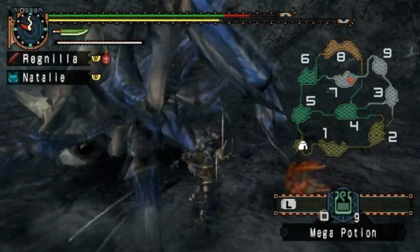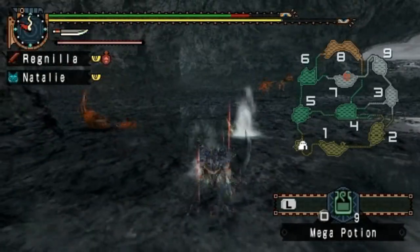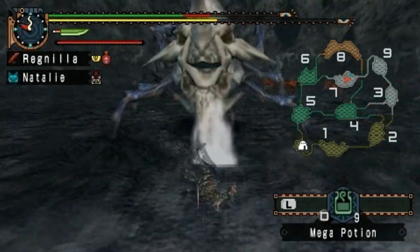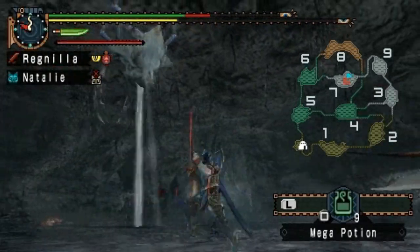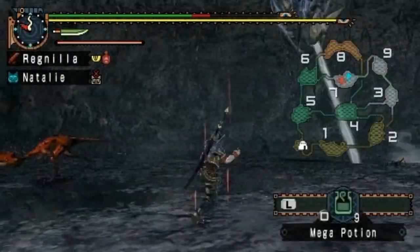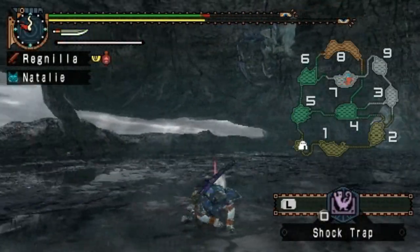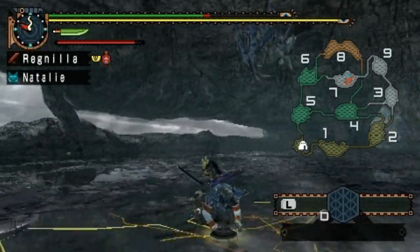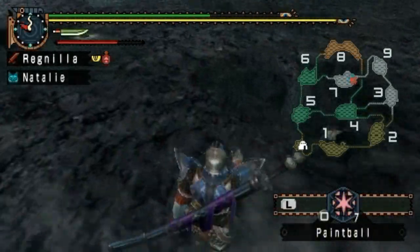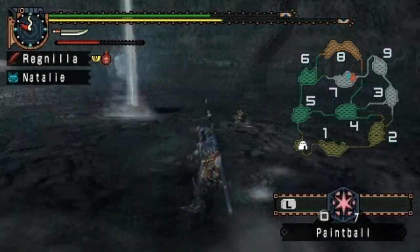Almost nothing is more annoying than the Ioprey in this area — and don't even get me started on Genprey, they just suck. For some reason the monster is now in rage mode. It looks like he's going to throw a temper tantrum for a few seconds, so I'm going to make another shock trap. Breaking the pincers is more about persistence than raw strength, because even high damage might kill the monster before you break a specific part.